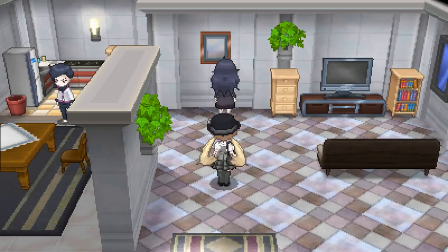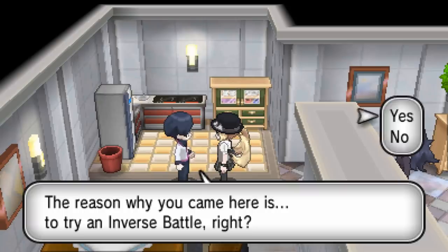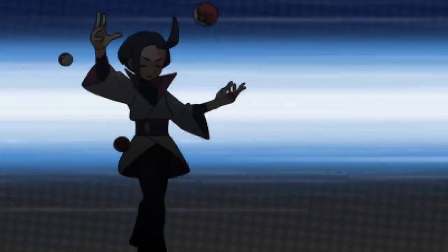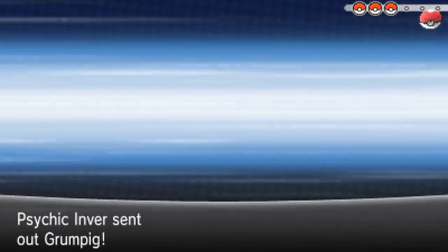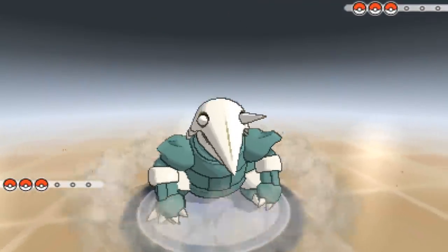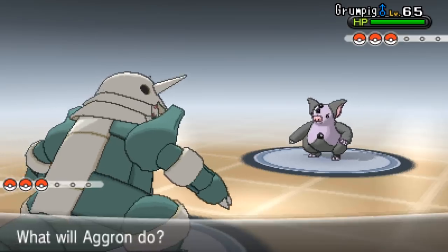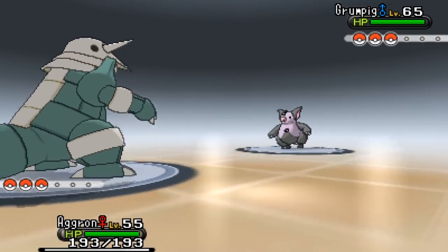We are back for more battles against the inverse trainer - the first time we got absolutely shredded. I'm going to battle until I can beat them; I don't care if I'm 10 levels lower, it's a great challenge. First Pokémon is Grumpig - interesting. They're going to be level 65. I've got Ancient Power and Fire Blast, but everything's kind of neutral against psychic type, so let's just go for Flash Cannon.